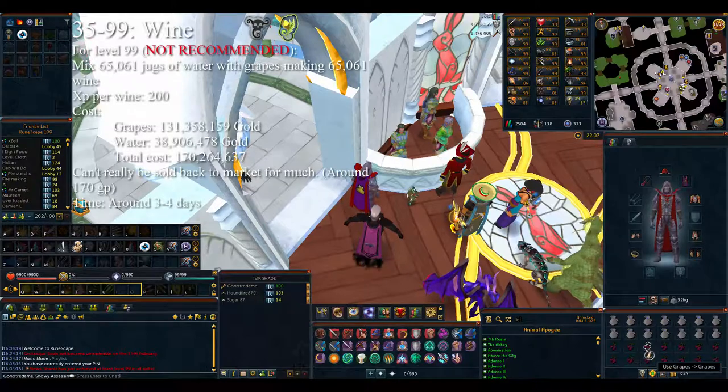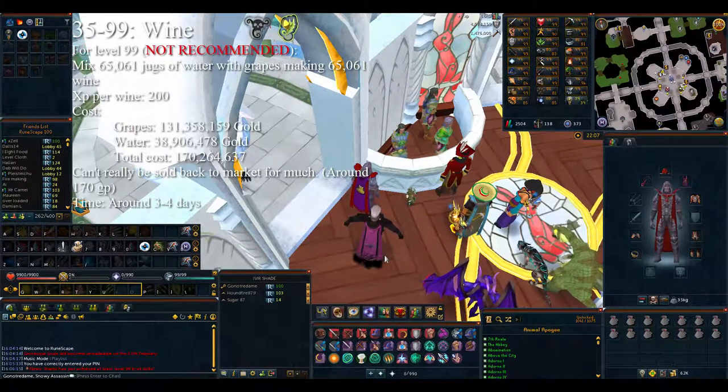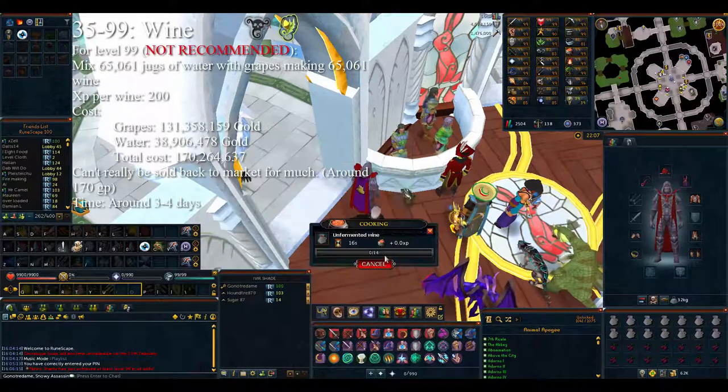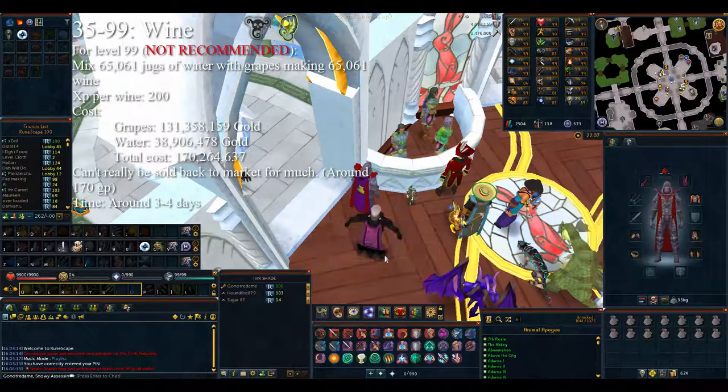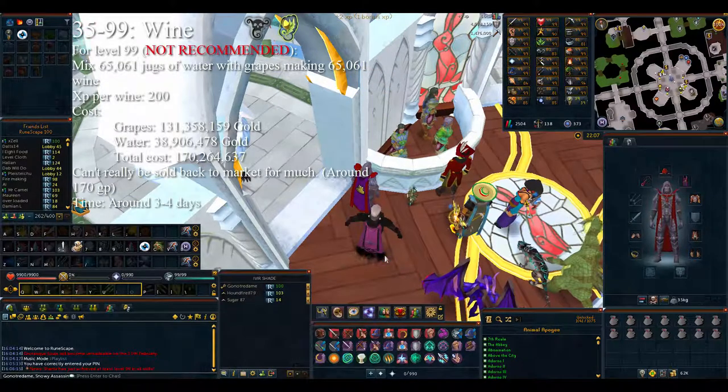Now if you have a ton of money and you absolutely want to get cooking out of the way as soon as possible, you can do jugs of wine from level 35 to 99, getting around 600,000 experience per hour. It's really fast but incredibly expensive — I do not recommend it. For getting from 35 to 99 it will take 65,061 jugs of water and grapes. You mix the grapes into the jugs of water, let it ferment, and you get an experience pop after a little bit. The cost at the time of recording is 131 million gold for the grapes and 39 million for the water, adding up to around 170 million total. If you don't have the money, please don't do it — and I am not buying this for you.